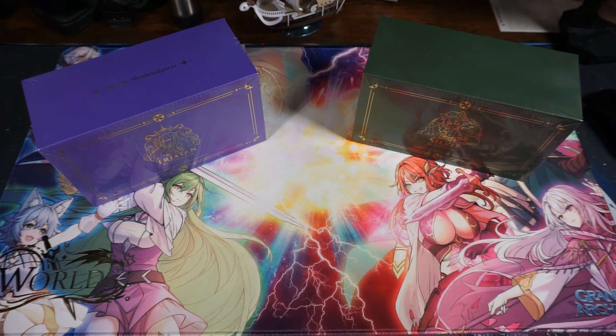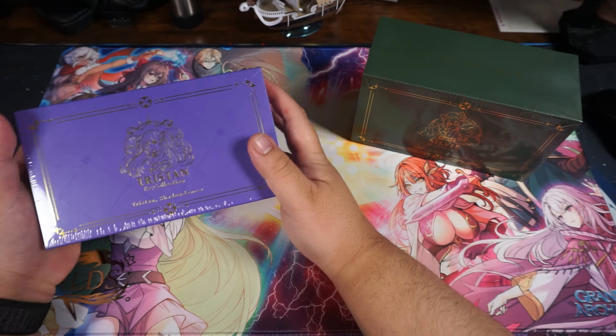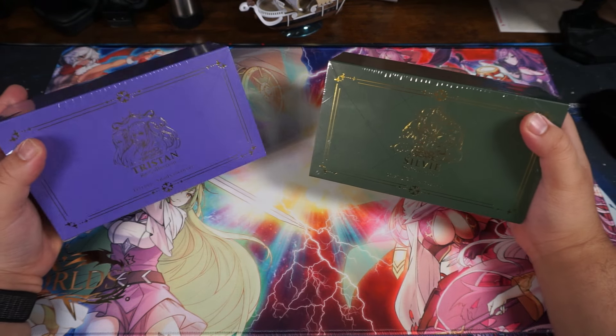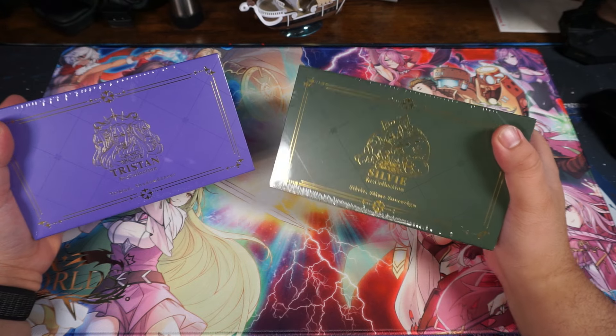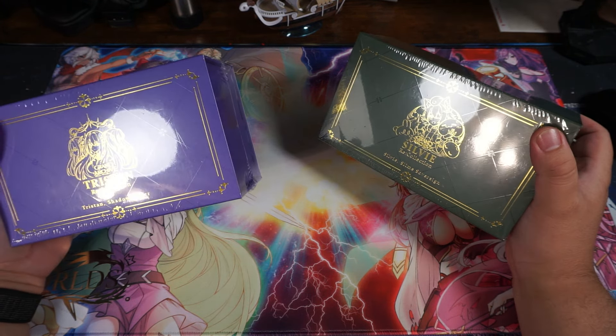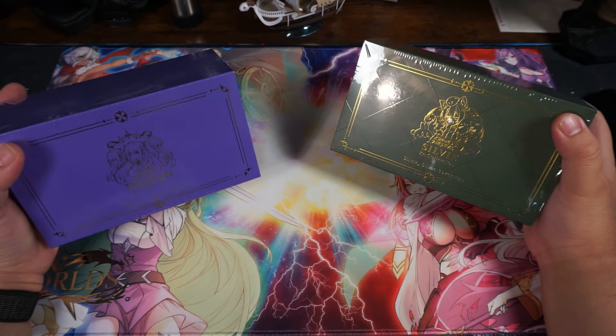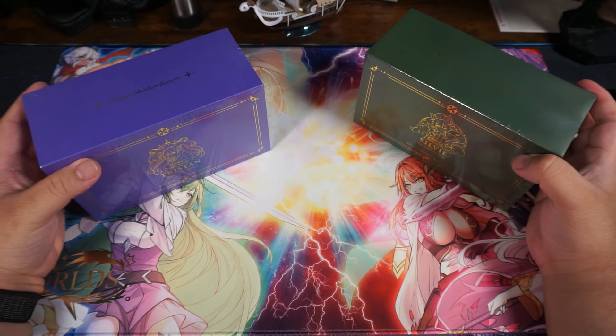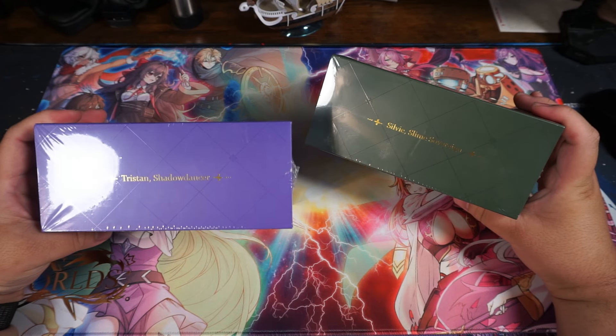What's up everybody, it's your boy Inkyrie with another unedited unboxing of some Grand Archive. These products are the Recollection boxes surrounded by two champions: Tristan and Sylvie. One is surrounded by slimes and the other surrounded by shadow clones. Very cool, very nice.